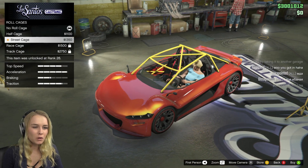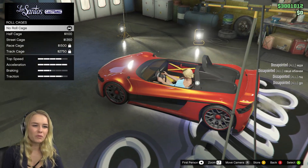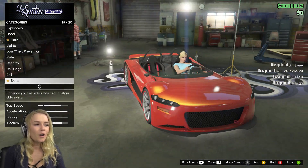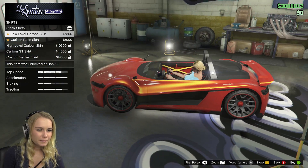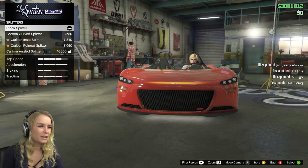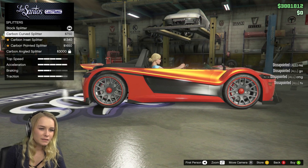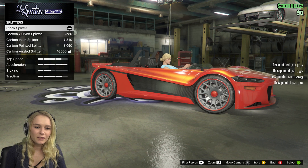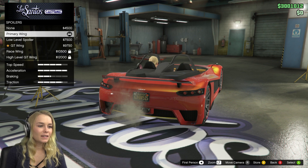Roll cage — I'm not really too excited about roll cages, so we're actually going to skip that. Okay, let's see the skirts — I'm just not going to have any skirts, I'm not really too interested in those. Let's see the splitters — I actually never liked these parts of the car. I'd rather have none; less than more, you know? So I'm just going to leave it like that.